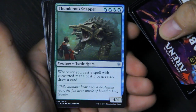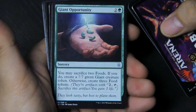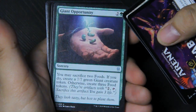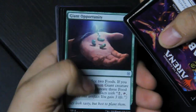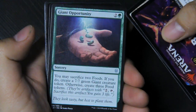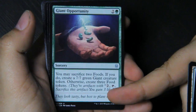Thunderous Snapper: 'While humans hear only the deafening roar, the fae hear music of a breathtaking beauty.' Giant Opportunity: 'They look tasty, but best to plant them.' Three mana — you may sacrifice two food, and if you do, create a 7/7 green giant creature token; otherwise, create three food tokens. So you can either get more food or, if you have enough, reach the giant — it's obviously Jack and the Beanstalk. Either he's trading the food to reach the giant, or just getting food like he's supposed to.